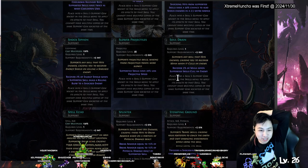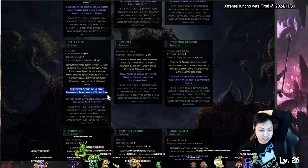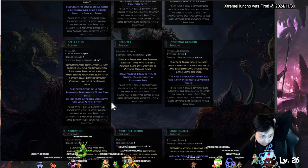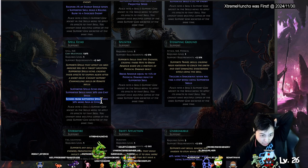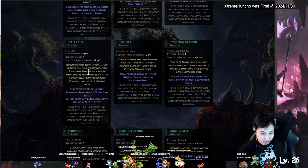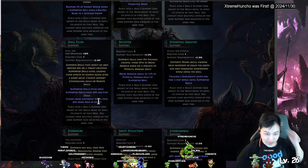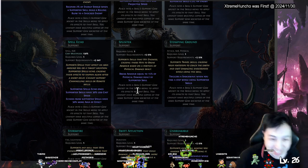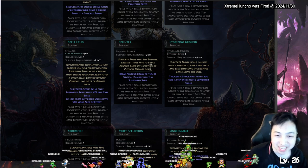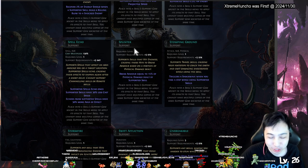Spell Echo — supported skills have 30 percent less cast speed but they echo a second time, also with three percent more effect. Spell Shaping — supported skills that hit enemies can break armor based on damage. If you do more damage you can break more armor. 50 percent. Stomping Ground — travel skills do a shockwave, like dash skills.